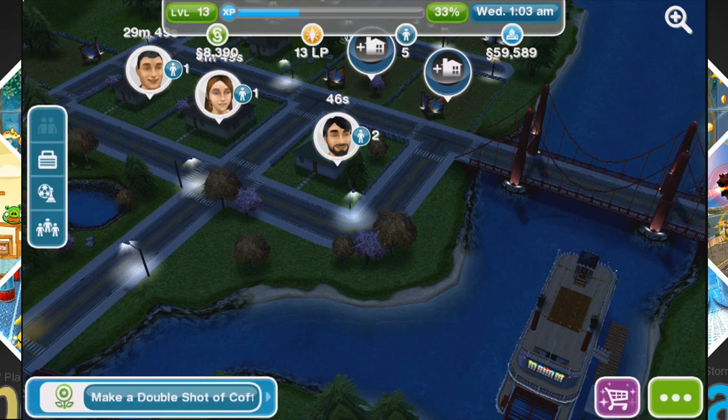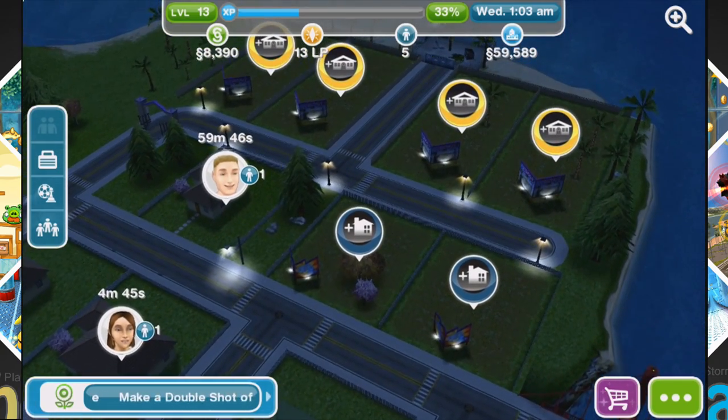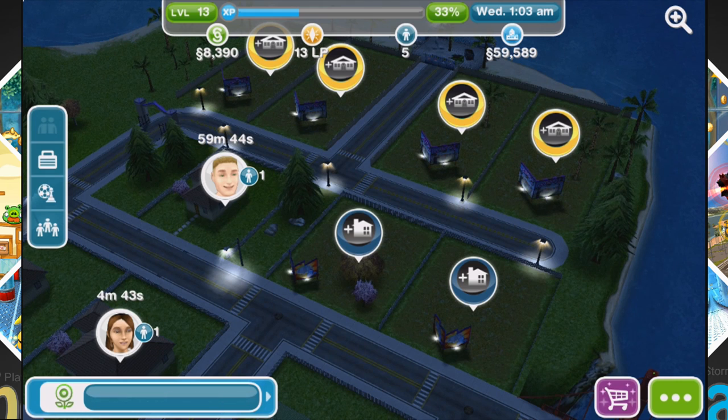If you look at the top menu, there are four icons. There's the green one representing money at 8,000, there's the yellow one for LP, there's the Sims count at 5, and then your city's worth amount on the right side. Above all that you'll see a level 13 XP bar and then the actual time.